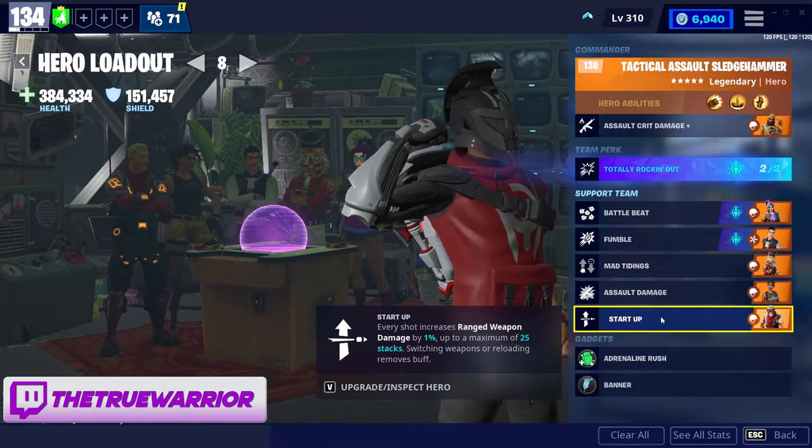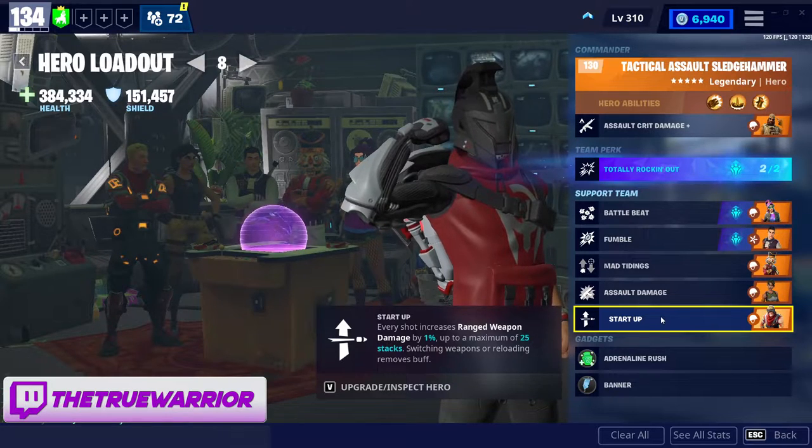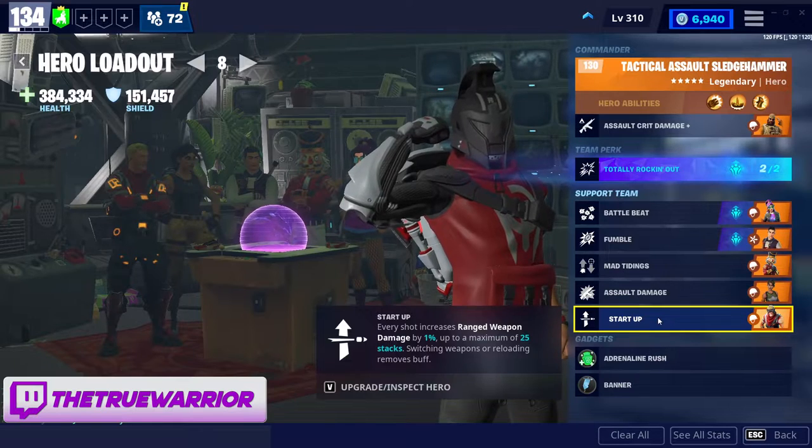Then there's Bullet Storm Jonesy — similar to Crack Shot, every shot increases ranged weapon damage by 1% up to a maximum of 25 stacks. So Crack Shot gives 50 stacks at 1% damage but decreases weapon stability, while Bullet Storm Jonesy gives 25 stacks at 1% with no stability decrease, which is nice. Same as Crack Shot — switching weapons or reloading removes the buff.